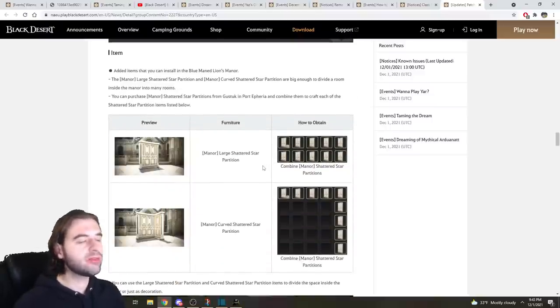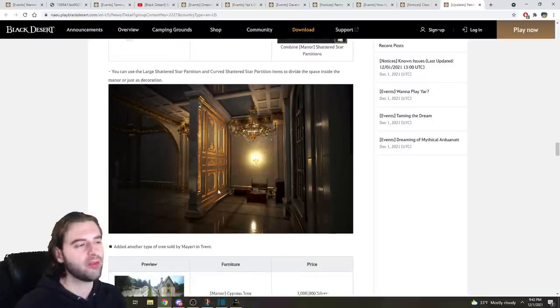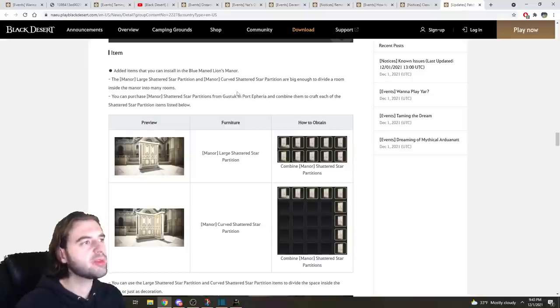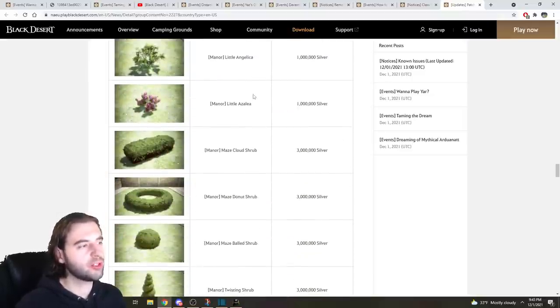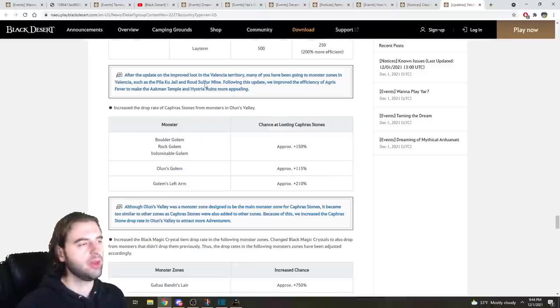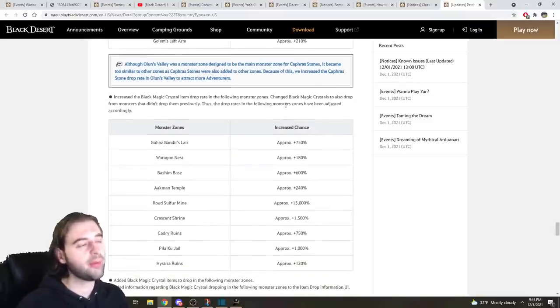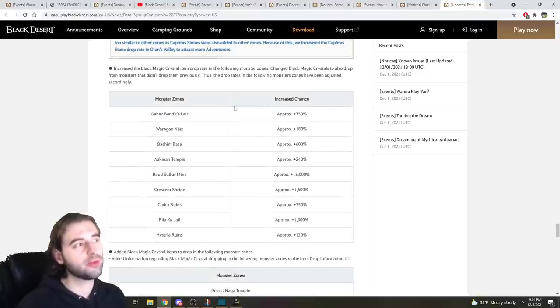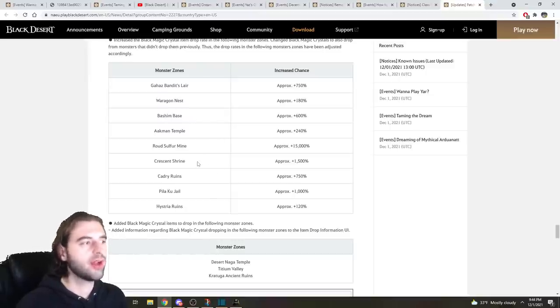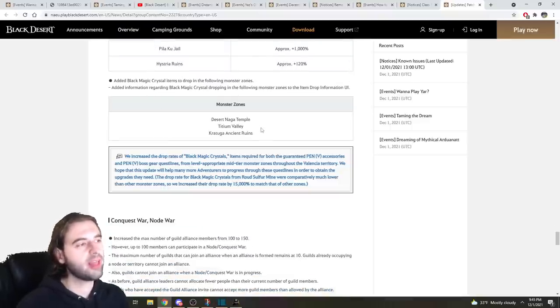First, there is a new divider that you can place into your mansion. One of the biggest complaints was that the rooms felt too big — you can now build dividers to block off areas and make separate rooms, which is pretty cool. The items are bought from an NPC in Port Etheria named Gustok. There's also outdoor furniture available from various vendors. The Agris Fever consumption in the Aachman Temple, History of Ruins, and Corduga Ancient Ruins was reduced. Some mobs in Olan's Valley had a Caffir Stone drop rate increase. The big one: the Black Magic Crystal drop rate was increased across several zones — Gahaz, Warragans, Banshams, Aachmans, Road Sulfur Mine, Crested Shrine, Kadra Ruins, Piliku Jail, and History of Ruins. Black magic crystals were also added as drops in Desert Naga Temple, Tidim Valley, and Corduga Ancient Ruins.